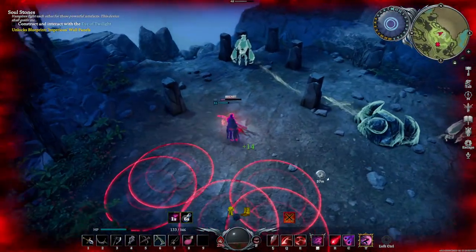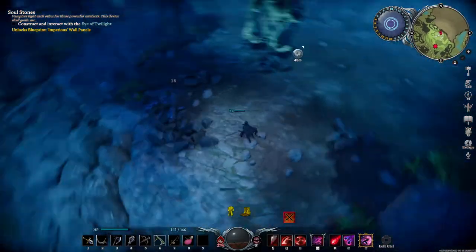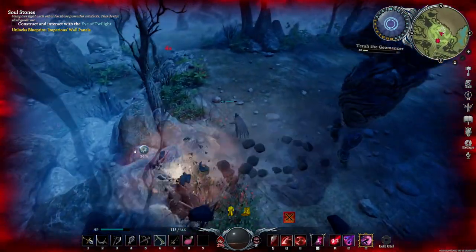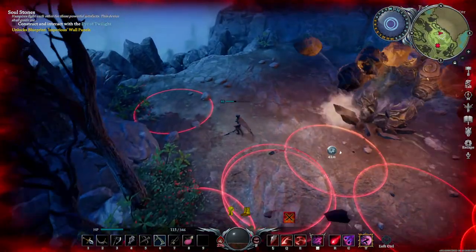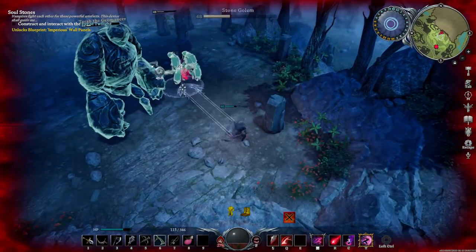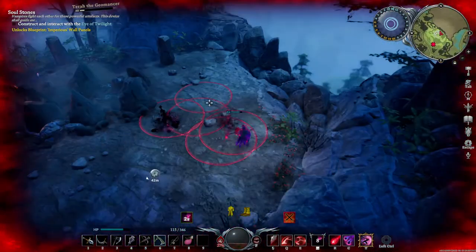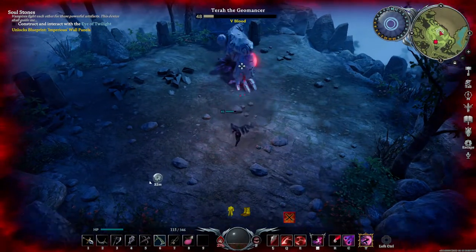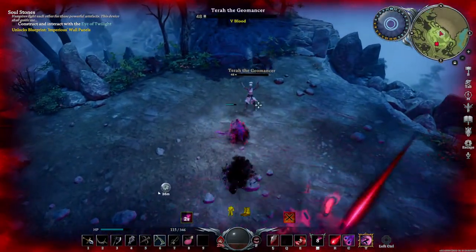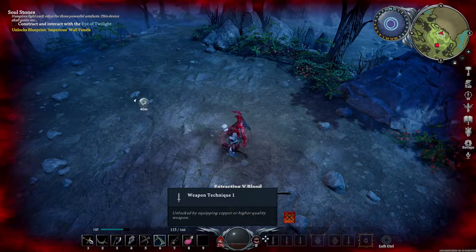Pop a blood brew. Just keep kiting them, and there you have it — she's defeated. We only used one blood brew.